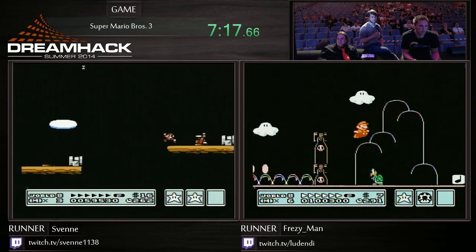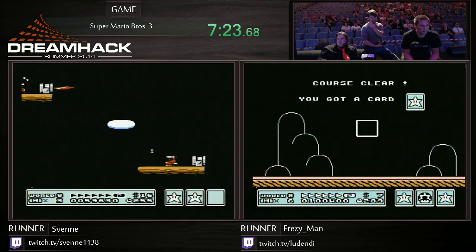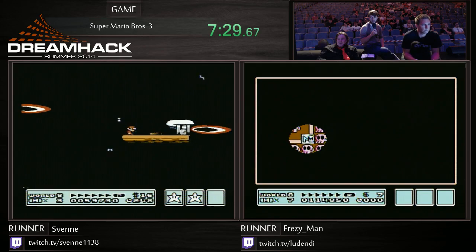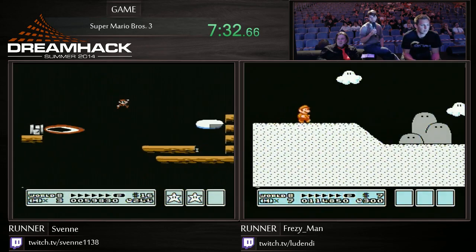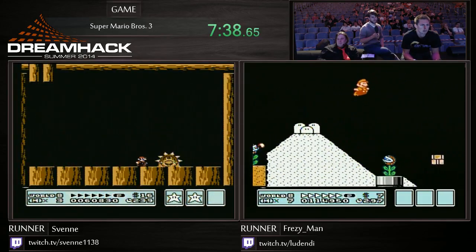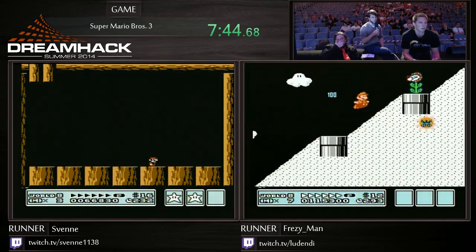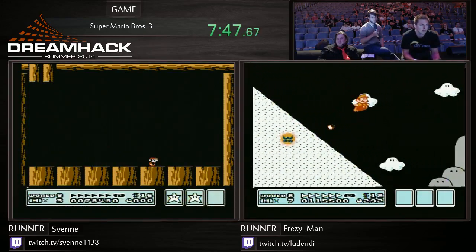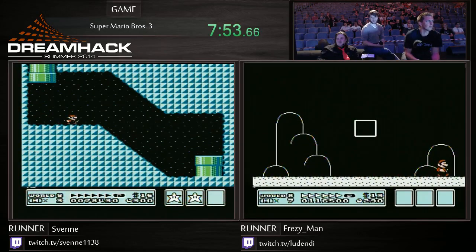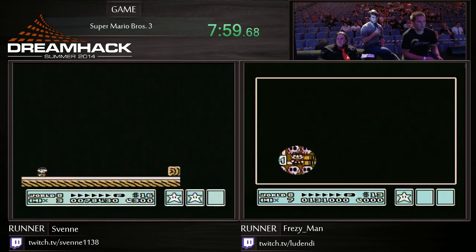Some sliding here from Frezzy. Nice. So Svenna now has to do this whole thing as Small Mario, which is not as easy, just purely because you have one less chance to mess up. You can see the sort of precision jumping you're required to do to run this game. These sorts of jumps are very tricky to pull off.